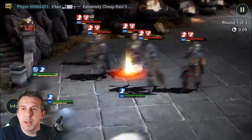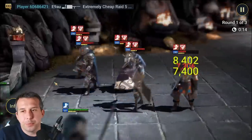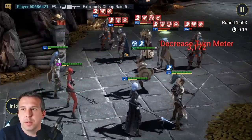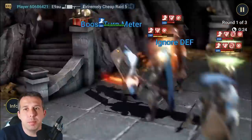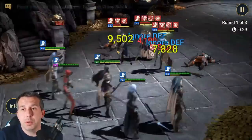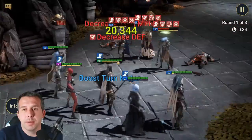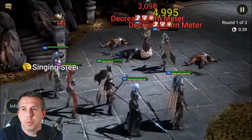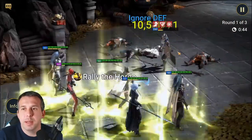Decrease defense goes on, Royal Guard comes in — and because decrease defense was on, he comes in with his big hit. Then we get some control coming out from Selar. We've got the four-hitter landing decreased speed on two of them and dropping turn meter as well — good control for waves. With the stun set going off as well it just makes it all the more easy, and another big nuke comes in.